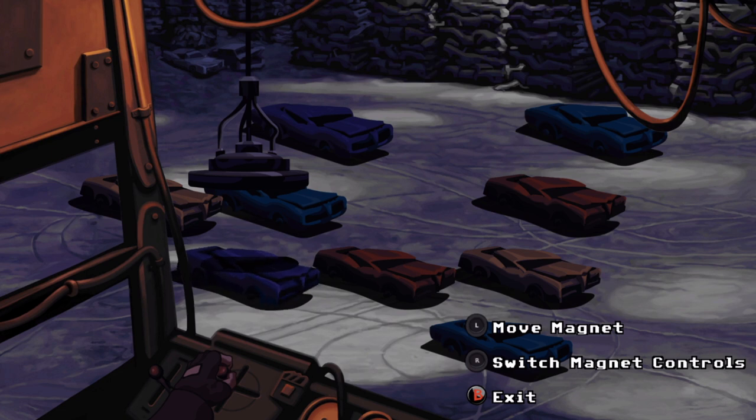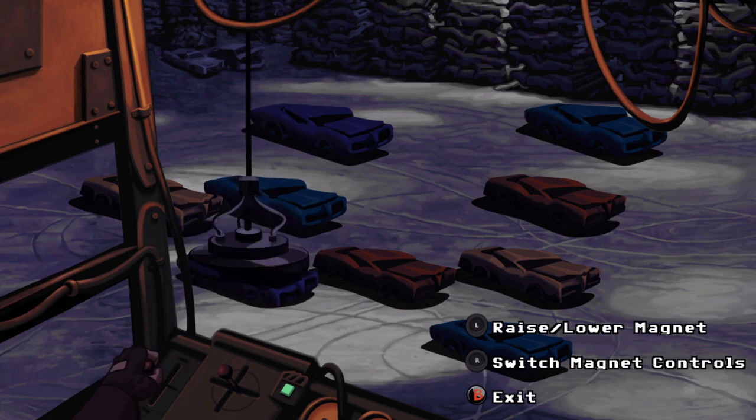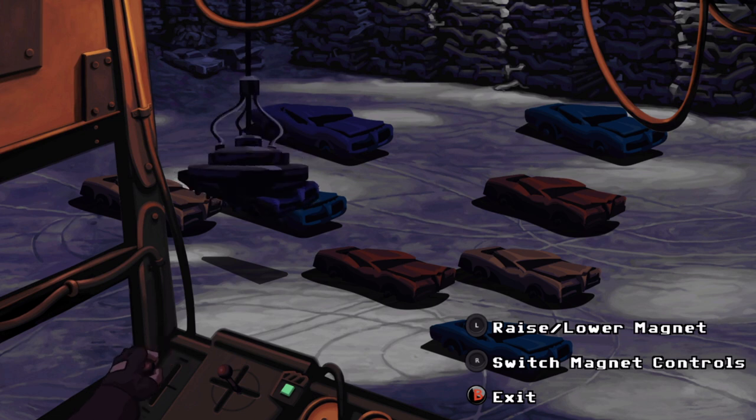We've got some strange controls on the crane, but hopefully you can make it work. Hit your right stick and then press A to power the magnet on. Then hit your right stick over to the left a couple of times to switch over to not the move magnet section, but the lift magnet. Right stick over one more. Now press your left stick down a few times to pick up the car and engage the magnet. Then move your left stick up to raise the car off the ground. When you see that save icon come up on screen, you should be good — press B to exit the controls.